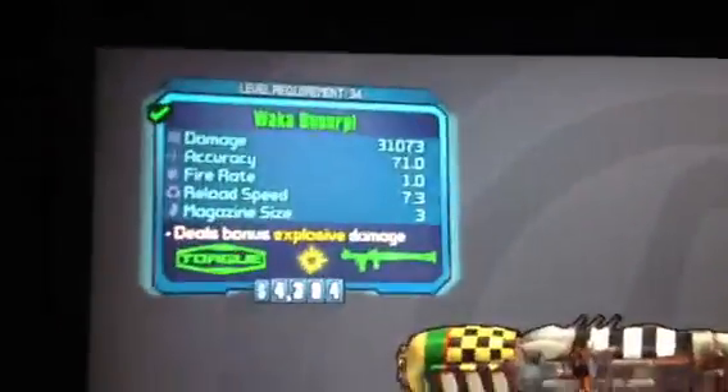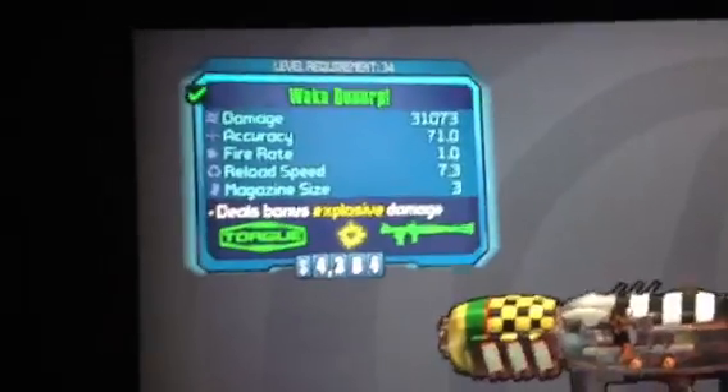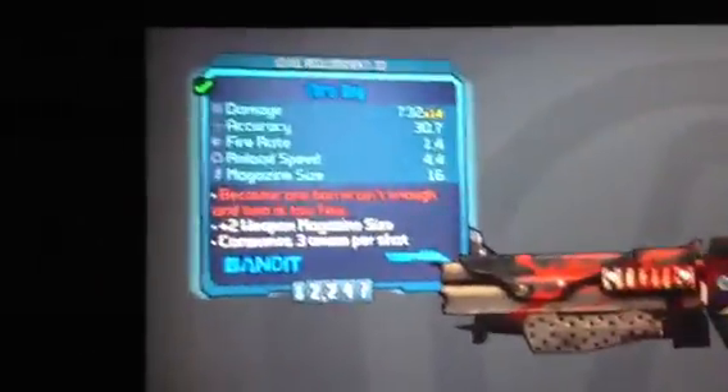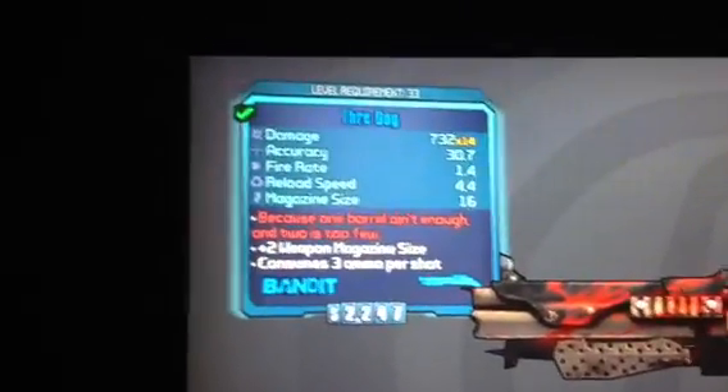Next, what I have equipped is a Rack-a-Launcher that has 31,000 damage, 3 magazine size — it is very good. Next, I have the Thray Dog; this is a Bandit weapon, so it holds more capacity, 732 x 14.